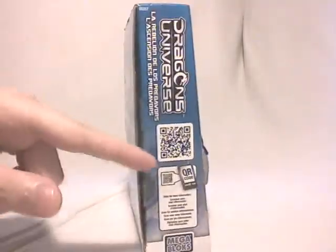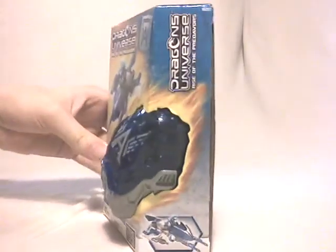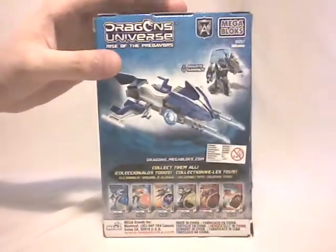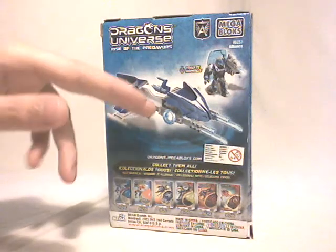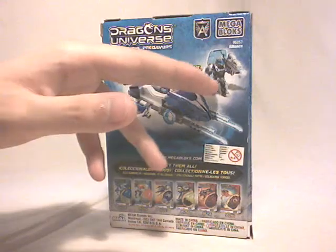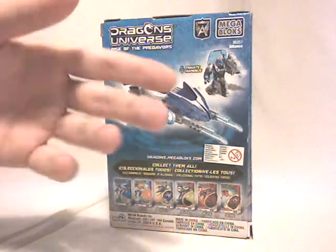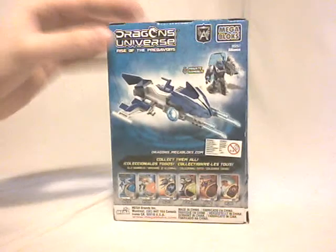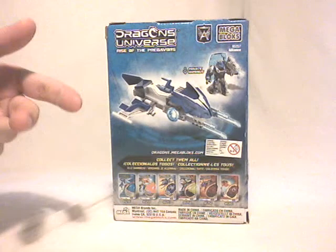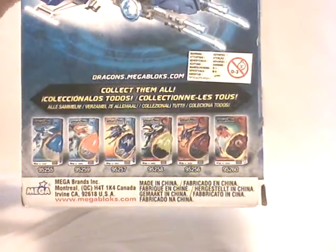On the sides there's a QR code that can be scanned with your smartphone. On one side, a close-up shot of the speeder in a 3D model picture. On the back, another 3D model featuring both the speeder and the character — Private Arminis — though he's not on his vehicle. There are also 6 small sets shown, with 4 primal dragons and 2 speeders.